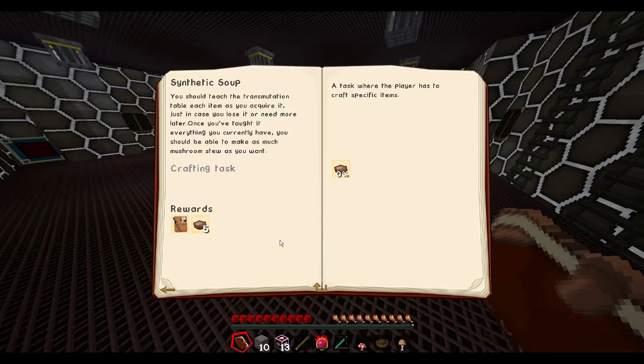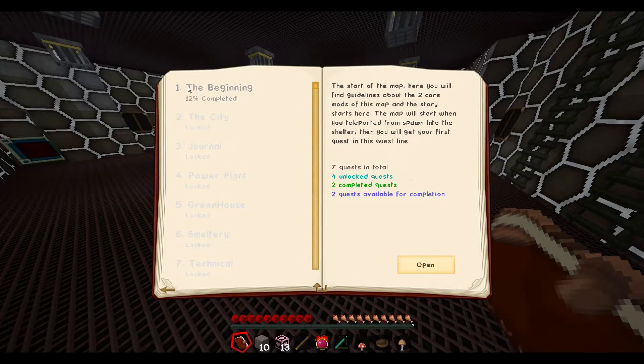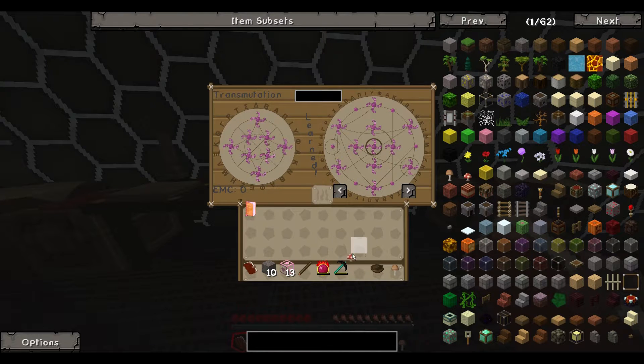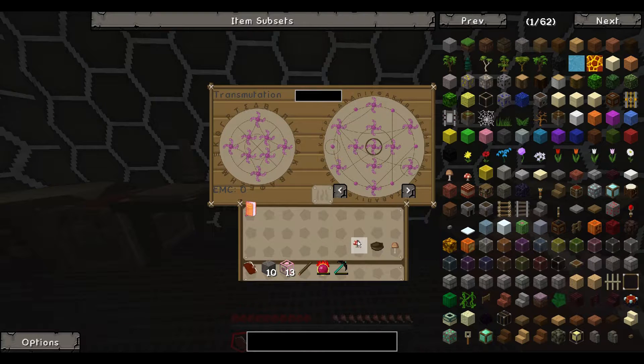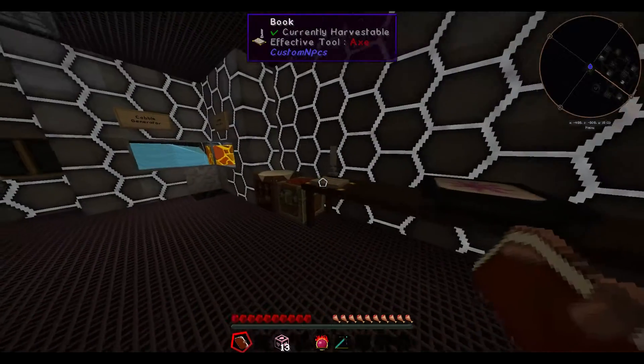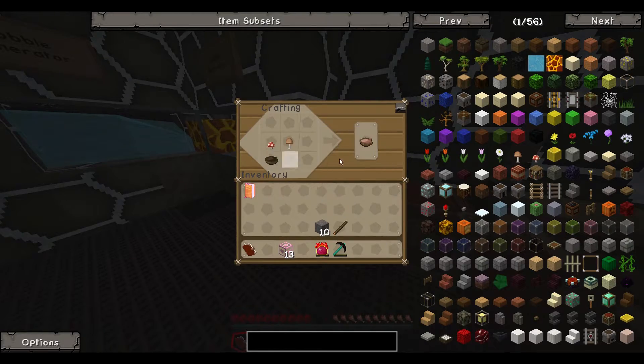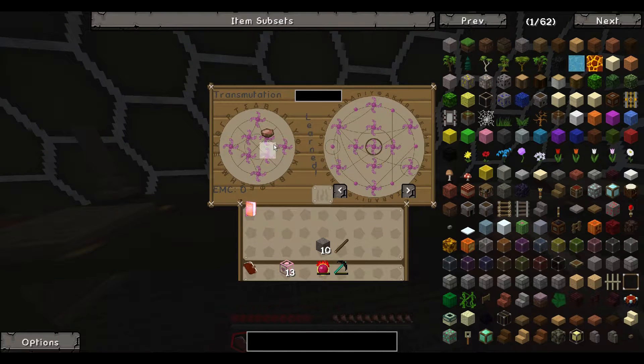You should teach the transmutation table each item as you acquire it, just in case you lose it or need more later. Once you have taught it everything you currently have, you should be able to make as much mushroom stew as you want. I have taught it these three things I think — yep, I have. Let's teach it the sticks. Now let's finally make a mushroom stew, and let's teach it this as well. Nice.